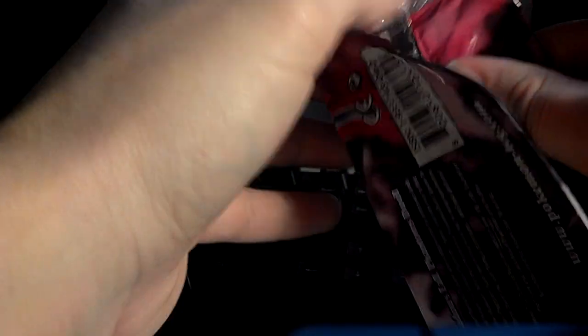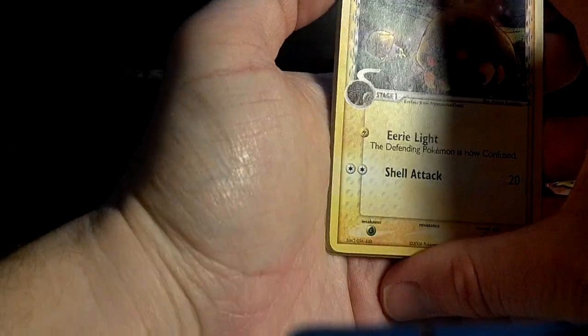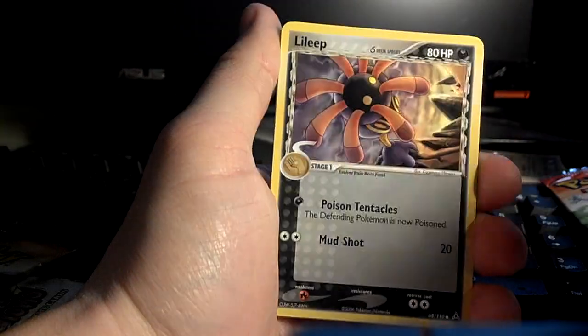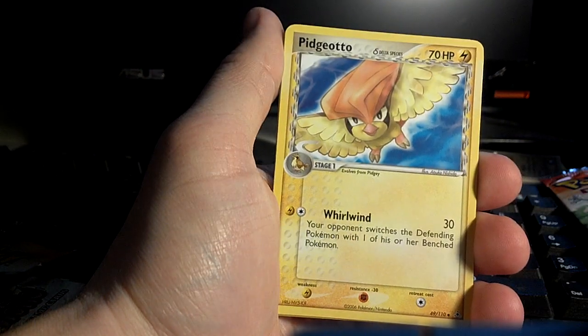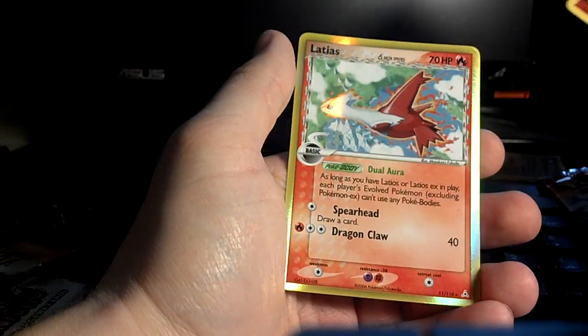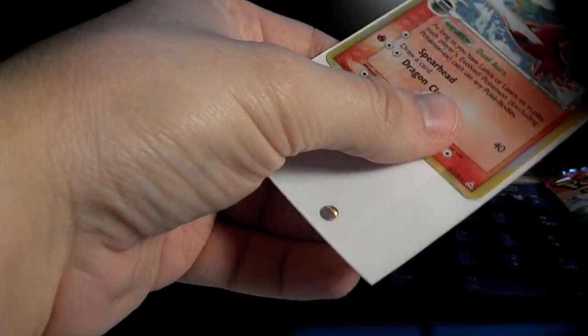Pack five. These Holon Phantoms packs have been the best Holon Phantoms packs I've ever pulled — and that's only 22 packs gone through. Kabuto, Baltoy, Oddish, Lileep, Mankey, Pidgeotto — Holo Fossil. Fighting Energy as the reverse. The rare — hey, Holo Latias! In almost every pack I've gotten a Holo. This is insane. These packs are insane. Holy crap.